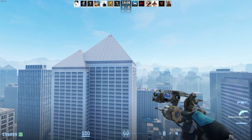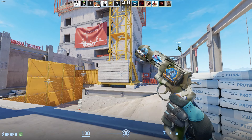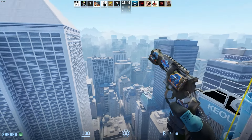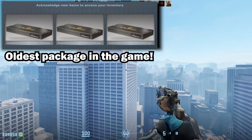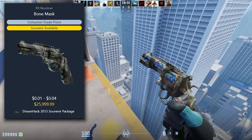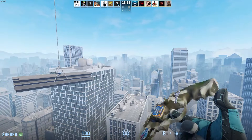The second skin is the Souvenir R8 Revolver Bone Mask in Factory New, Well-Worn, and Battle-Scarred. I had no idea how rare this one actually was until working on this video. These are so rare because this is actually a sort of glitch skin — you can get this revolver from the original 2013 Dreamhack packages, but it was originally not in these packages when they were released; it was added later by Valve. So by the time it was added, there were almost no packages left unopened.